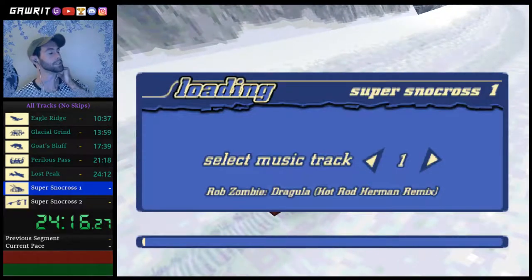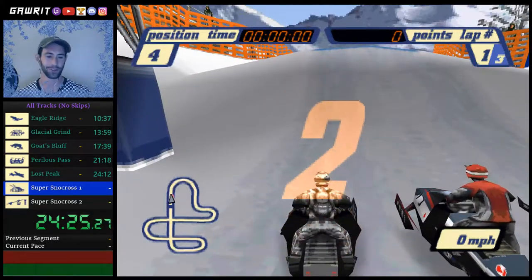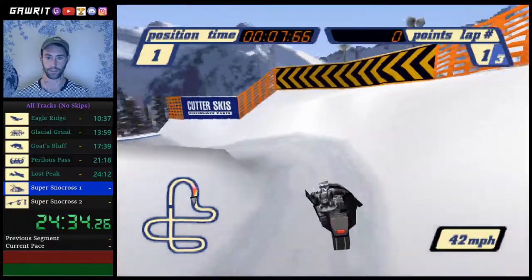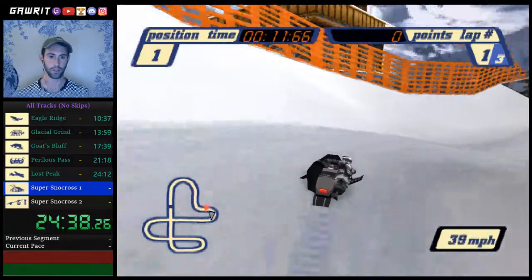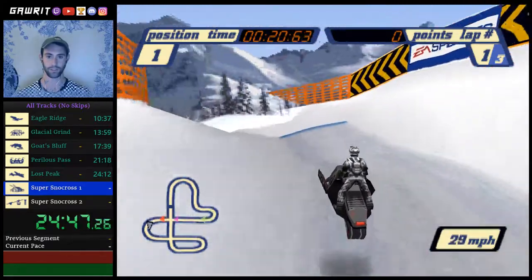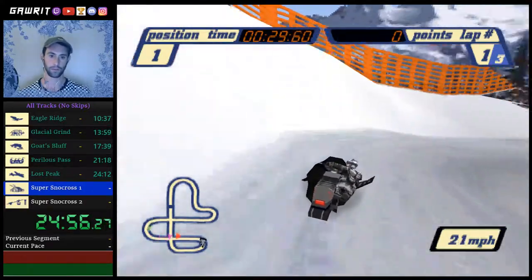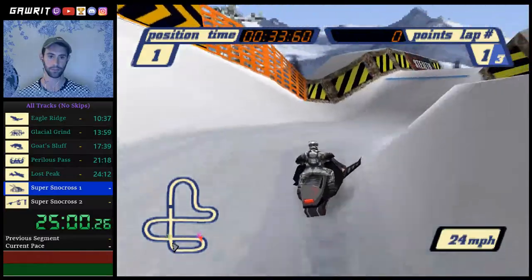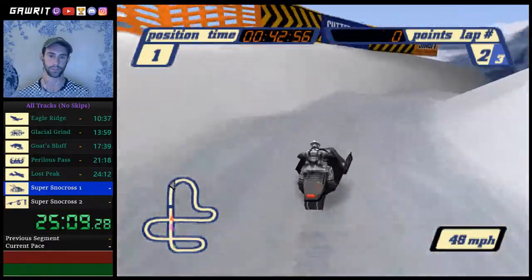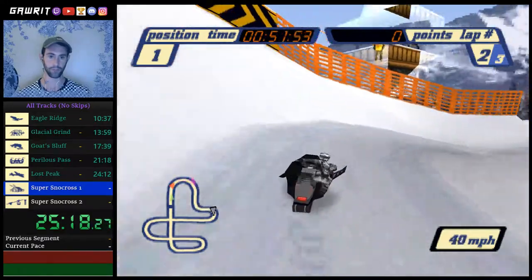Now we're in the super snow cross series. These tracks are man-made tracks. It's so weird going from open mountain to this — I'm used to just doing them individually. Lots more turns, lots more precise movements. That's why I don't really like it that much, it feels so claustrophobic, so tight. I actually gotta let off the gas sometimes. The skip category for the snow cross series is so easy — like anybody can do it, you just have to crash in a ten-foot area.